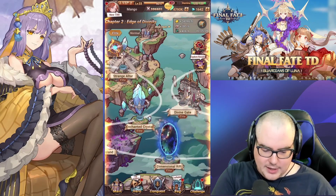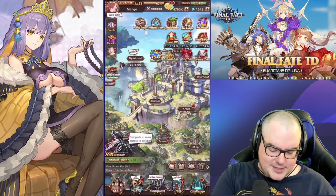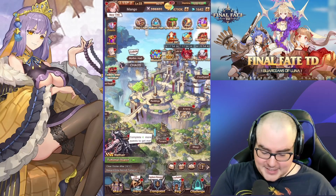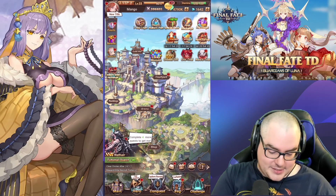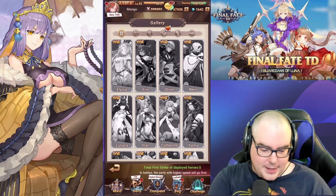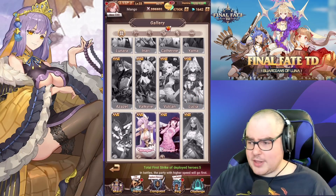I've just kind of been pressing all the buttons and doing all the things, working on my leveling system. Those are all SSR units as well — there are SSSRs too that I unfortunately don't have yet. Let's see if we can find them in the journal at the bottom. These are the ones I'm missing — they're all triple SSR. I'm almost at one though; with a little bit more gems I should be able to get there because there's a pity system.